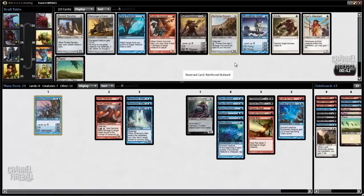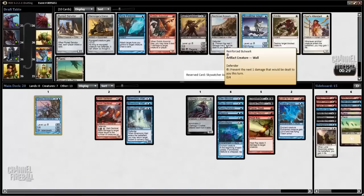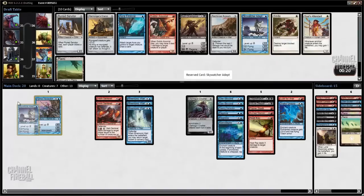Reinforced Bulwark is an okay card. I'm not sure if it's better than Skywatcher Adept though — I think I'll probably just take the Skywatcher Adept. The Bulwark is playable; it blocks about 1.5 creatures because you can block a guy and prevent a damage. But yeah, I'll just take the creature that can actually attack.